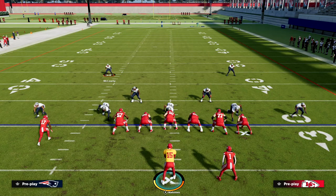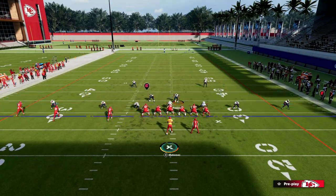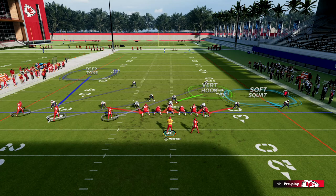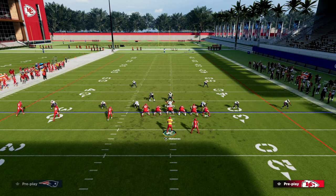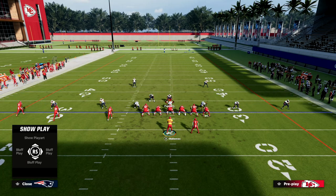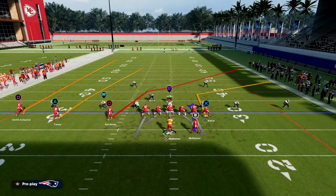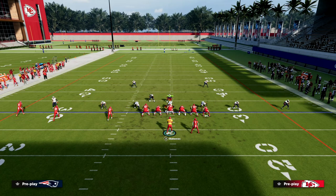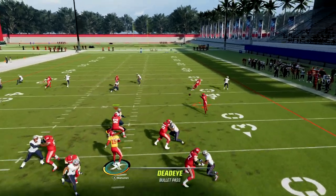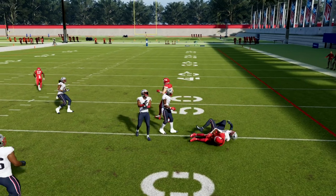The way people are playing man coverage out of dollar is going to look something like this - it's kind of a basic man look. Typically what this is going to mean is they have to be concerned with a seam route on the left side, so you're typically going to get some type of outside third on that side, and then this guy is going to kind of rob in the middle of the field. If they start their lurk to the left side - which they typically will because they're trying to stop the access throws and the seam early - then you're going to be able to step up and hit the running back. You can see how effective this can be.